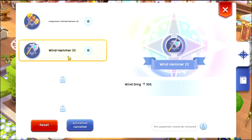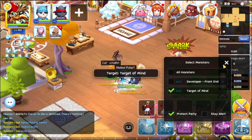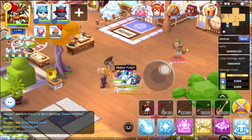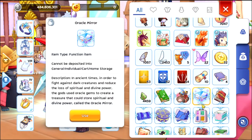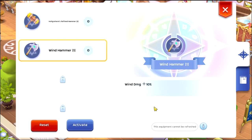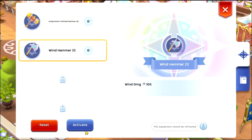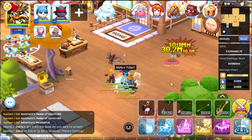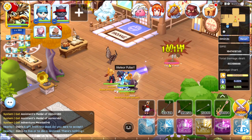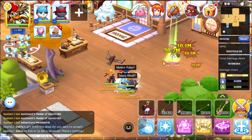Let's turn it off. Without the oracle mirror it is 28.3 million. But if we activate the oracle mirror 10% damage — we need to wait one minute — if we activate it again, we'll have an additional 2 million or 1.9 million damage. That is huge in terms of upgrading your damage.